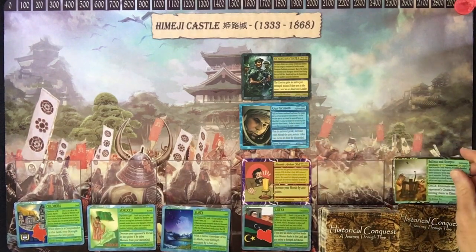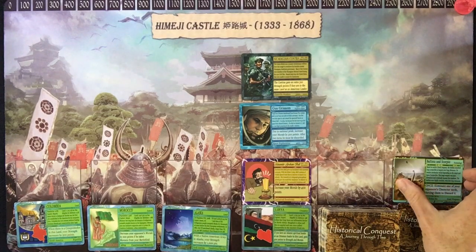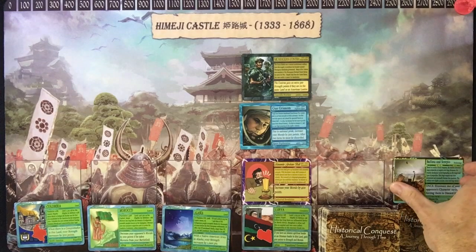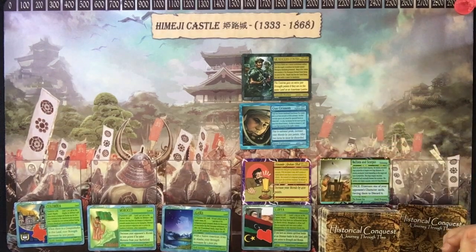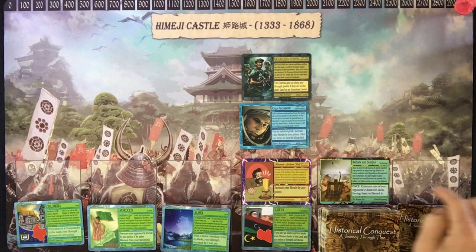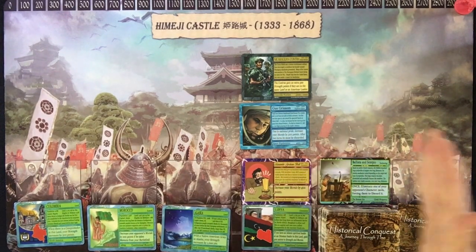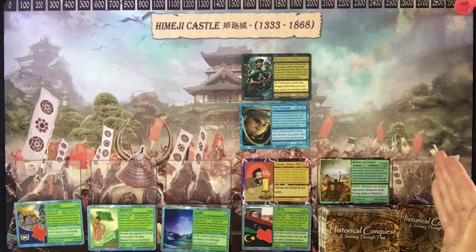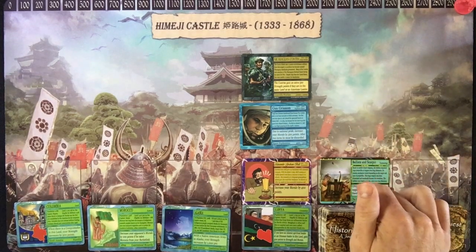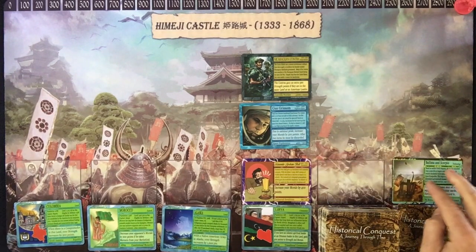Regarding the discard pile — another common question: what happens if one of my cards allows me to bring back a card I've already used? That means I get to use the abilities twice. Yes, actually it does. If you take it from the discard pile, it means it was out of play. Once brought back into play, the abilities start all over. That's only if they come from the discard pile.